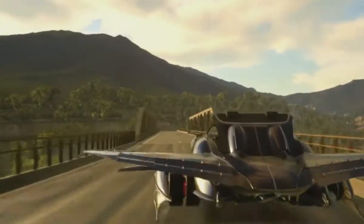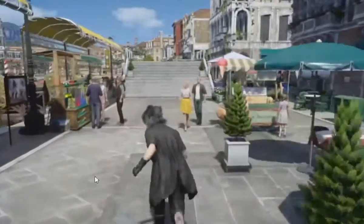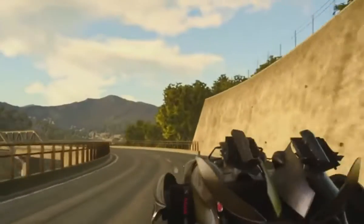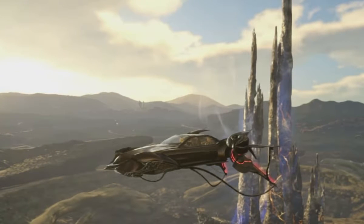Not only this — as you can see there are more vehicles like the Chocobo. But the most important feature is that at one point in the game you get the Regalia to fly, and this is super amazing. From the transformation you can see the Regalia won't only fly but will also be able to shoot missiles.